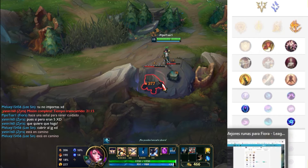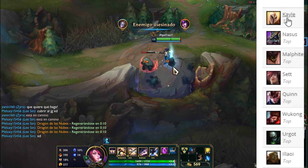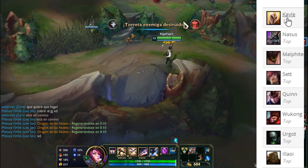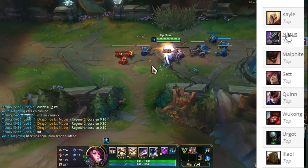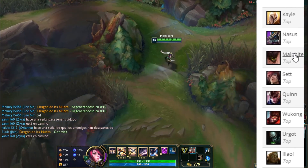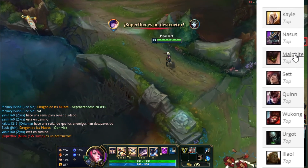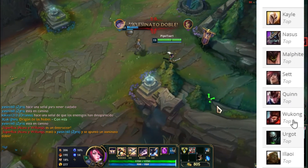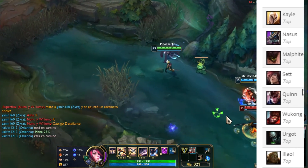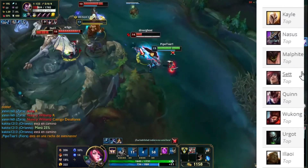Let's talk about counters. The main counters for Fiora are: first, Kayle — if we let her reach late game she becomes very powerful and harasses with ranged damage. Similarly, Nasus — the more time we let him farm and stack, the worse it gets; the idea is to push him out of lane as fast as possible. Malphite is unfortunately a champion built purely around armor and counters us in both itemization and abilities. Additionally, Sett, Quinn, Wukong, and Lilia affect us considerably due to their ability kits. The top three to be most careful about are Kayle, Nasus, and Malphite.